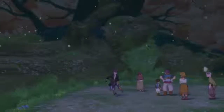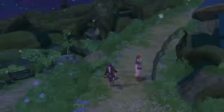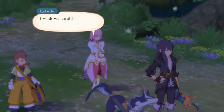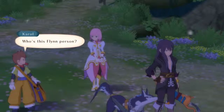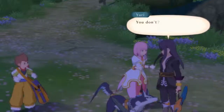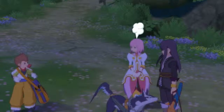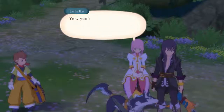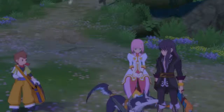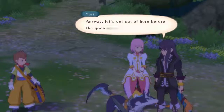The party needs to lay low and find out where to go next. In a skit, Carol mentions wishing they could wait for Flynn to come back. Carol explains to the group that Flynn is an imperial knight that Estelle has a crush on — Estelle protests. Yuri asks if they want to follow after Flynn, who apparently went east. He'd like to get to Aspio, a town to the east, but they need to get out before the 'goon squad' shows up.